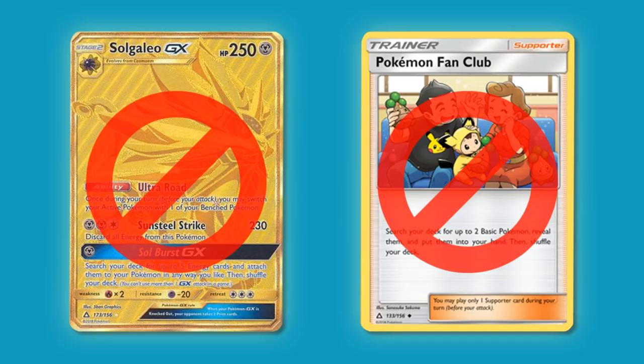The other thing to keep in mind is that reprints of cards already in the existing format are going to be ineligible. So cards like the new Secret Rare Sogwayo GX, Lunala GX, or Pokemon Fan Club that we already have in the current format are not going to be eligible. But any cards that were reprinted that aren't already in the existing format are eligible to appear on this list.